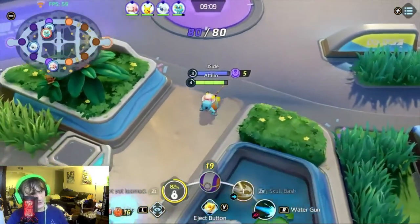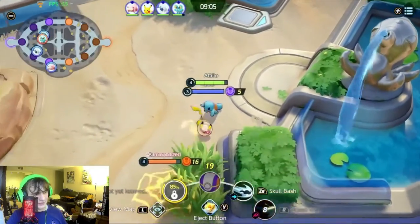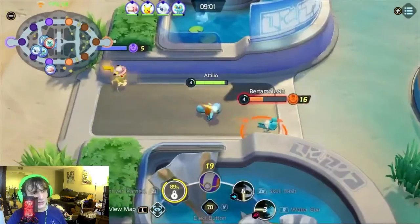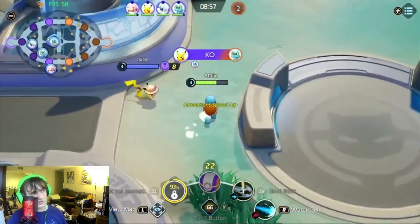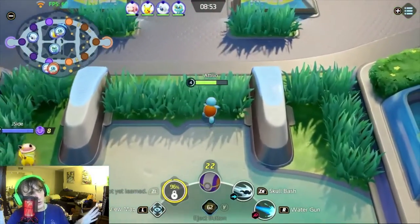Right now I am doing the Scope Lens, Float Stone, Muscle Band build. Froakie is trying to steal some stuff and does get it, but Electro Web hits. We chase a little bit but he gets Flash. I also Flash to try to get the kill, and Pikachu does end up getting the kill. Nice kill from Jside there.